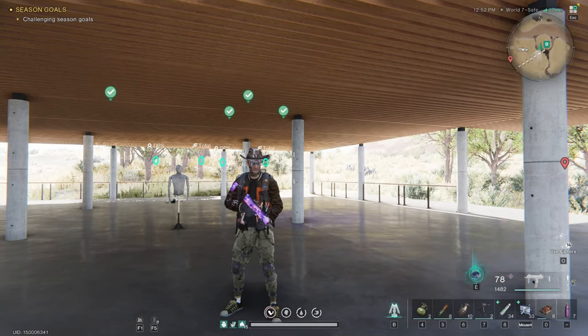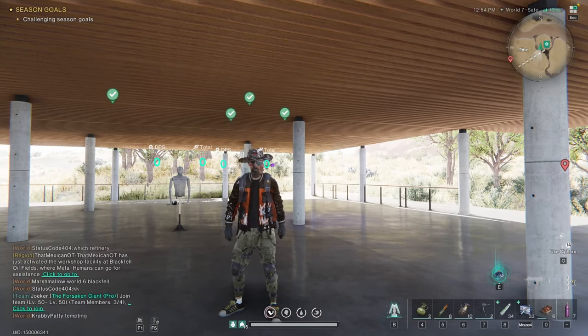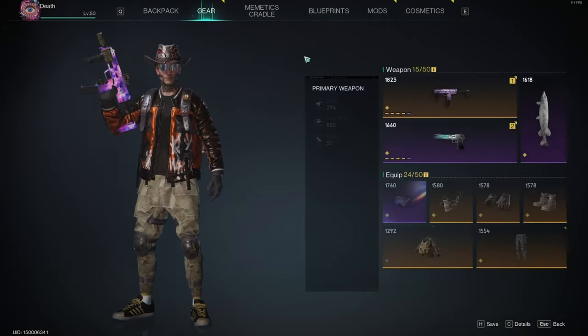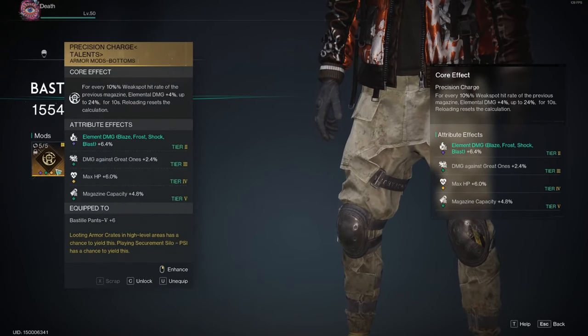You can sit at 50,000 to 60,000 DPS and more. Mine, since I rolled a heavy calibration on it, it went down a little bit and it's sitting around 50,000 to 55,000, as opposed to the 60,000 it was sitting at before, which I don't believe it should be — but part of why is because of precision charge.